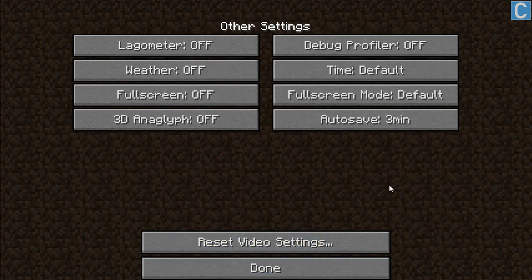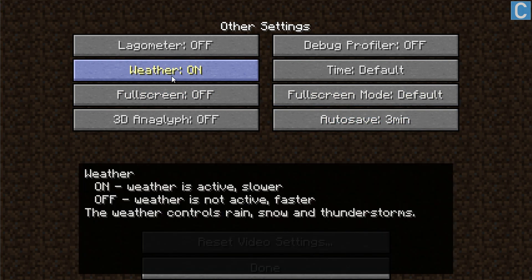Last but not least, we need to go into Other Settings. The main thing that will be different for you is weather — weather will be on by default. If you turn weather off, you will run Minecraft faster, but you won't have things like snow and rain. I keep weather on because I record Minecraft and I need that. But if you don't want weather and you want Minecraft to run really, really fast, turn that off.